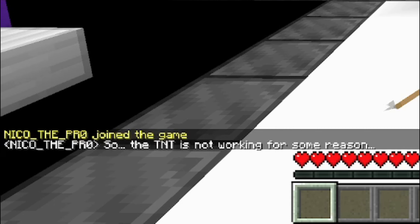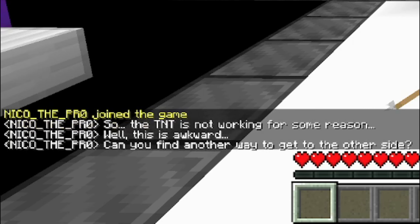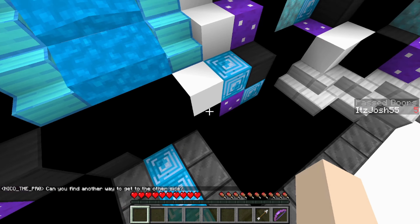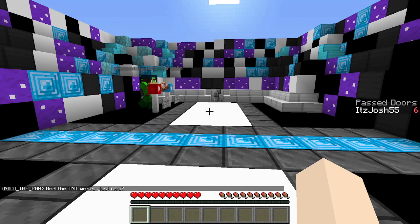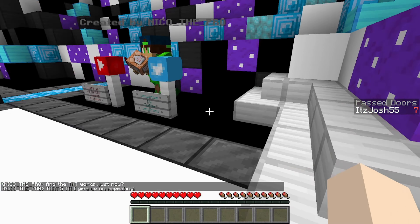Nico the Pro joined the game, and the TNT is not working for some reason. Well, this is awkward. Can you find another way to get to the other side? We can jump — oh, jump over it. Yes, there we go. And now the TNT works. Are we good to just go? Okay, nice.